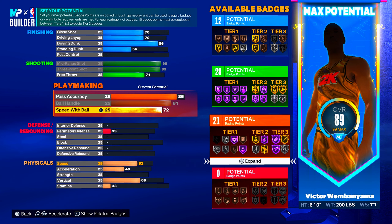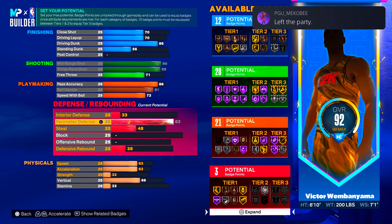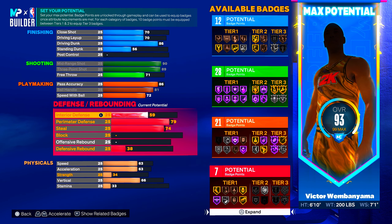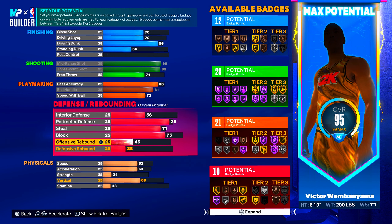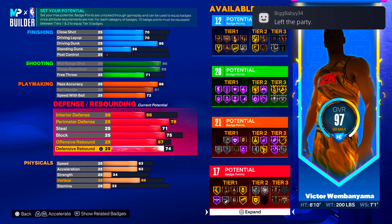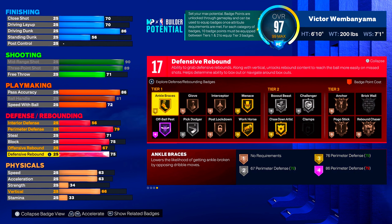Let's get into the defense — it's not good, but it's not bad either. It's mid. We're going to go up to 79 on perimeter defense, 71 on steal, 75 on block, 67 on offensive rebound, and 75 on defensive rebound. That gives us 17 defensive and rebounding badges.